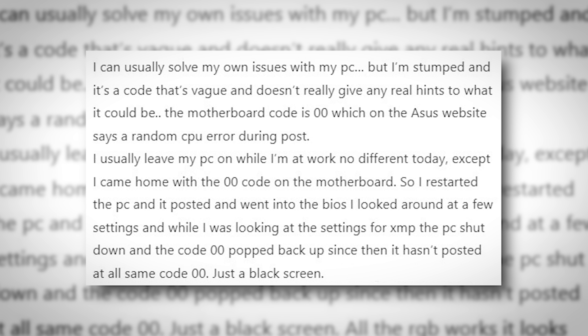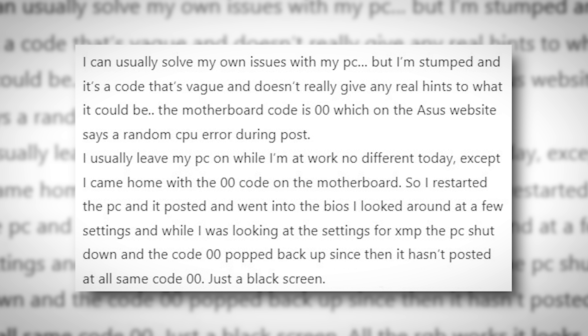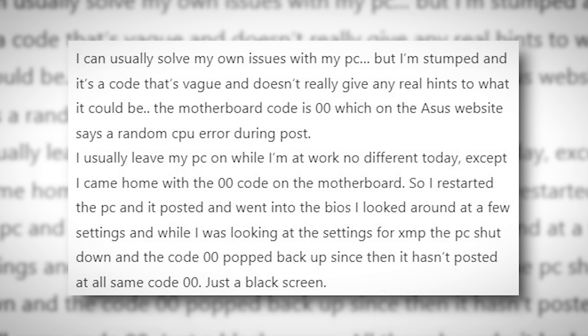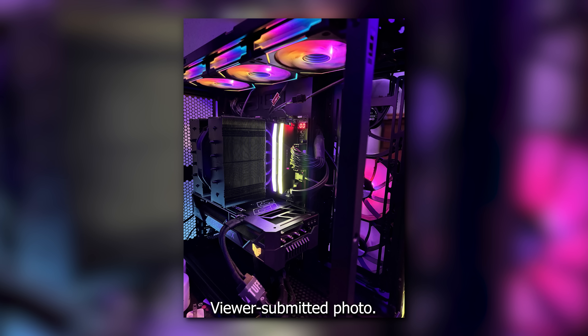I can usually solve my own issues with my PC, but I'm stumped and it's a code that's vague and doesn't really give any real hints to what it could be. The motherboard code is 00, which on the Asus website says a random CPU error during post. I usually leave my PC on while at work, no different today, except I came home with a 00 code on the motherboard.